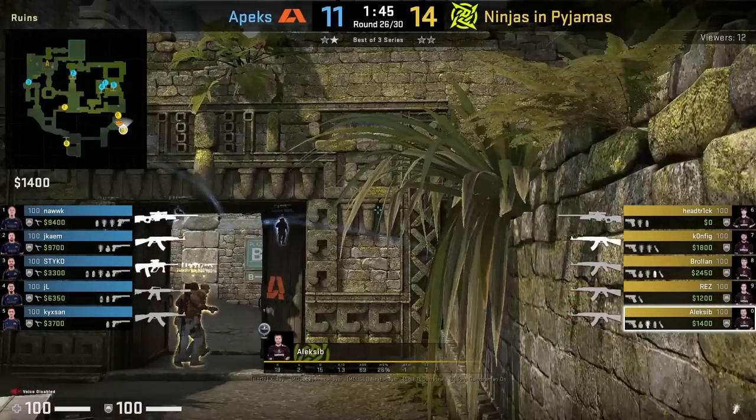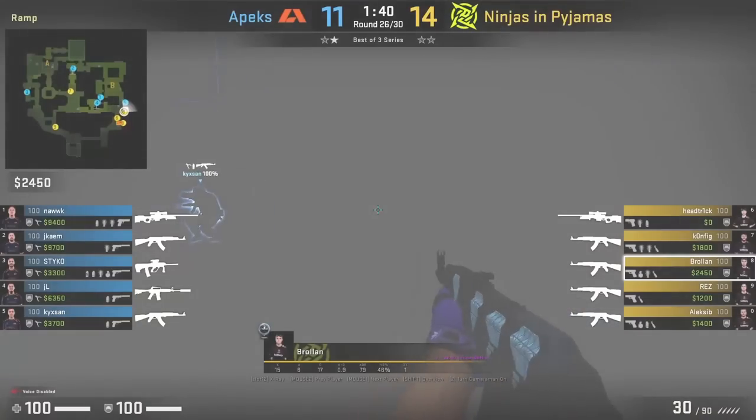Alexa B throws a banana flash with a left and right-click jump-throw when the CTs are taking banana.